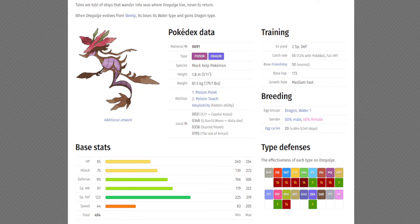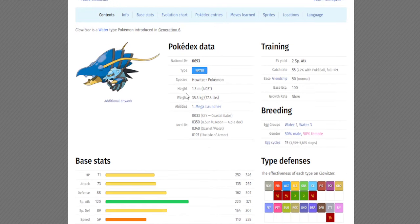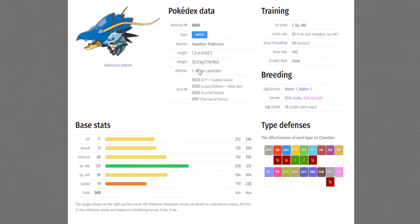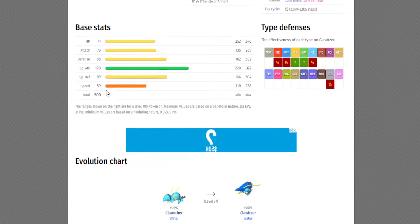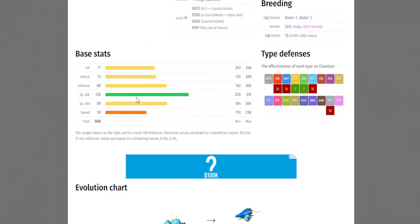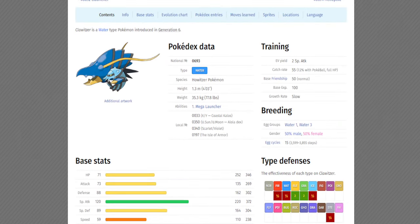The next Pokemon I want to talk about is Clawitzer. Clawitzer is such an underrated Pokemon — it's unfortunate it doesn't have a good base stat total, and the only thing going for it is its special attack as a pure water type. However, it has the really good ability Mega Launcher, which boosts the power of aura and pulse moves like Aura Sphere and Dragon Pulse. I would love to see a Mega Form for this Pokemon. I really enjoyed using it in my X and Y playthrough and always wondered why it didn't get a Mega Evolution.